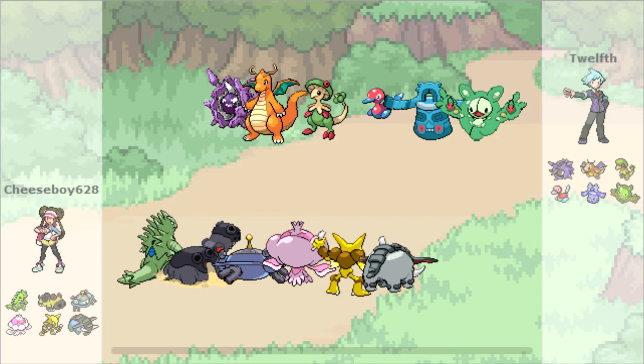And then Breloom - Breloom is actually a big threat that could do quite a number. But if I can switch in my Alakazam freely and just land a Psychic on that Breloom, I'll easily be faster and take it out. So yeah, let's see how the battle goes.